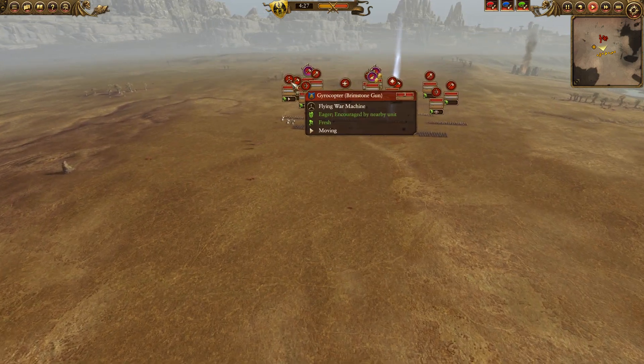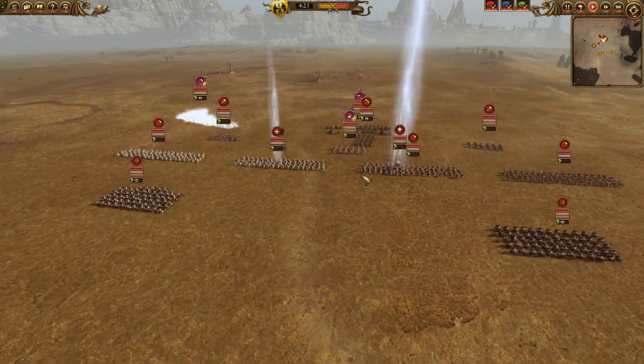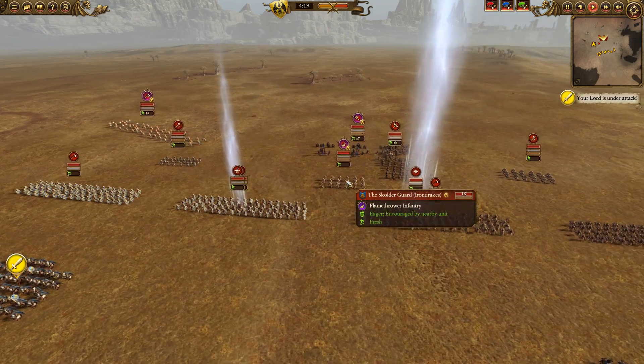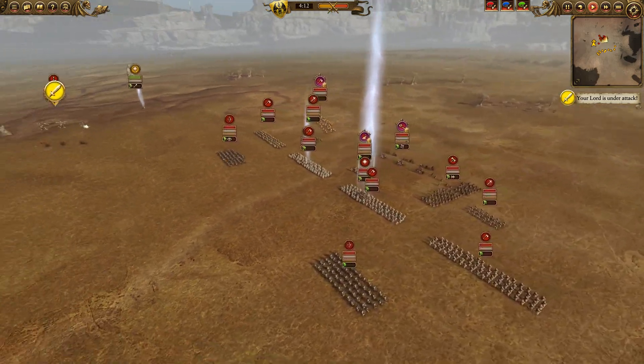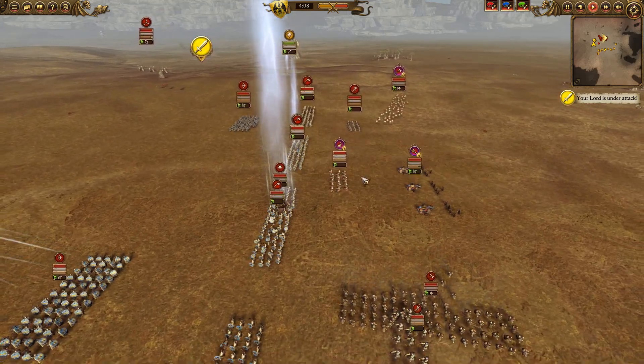The Dwarf Army here — we have a Gyrocopter with Brimstone Guns, two Rangers in the front. We have a line of Dwarf Warriors backed up by Thorkum Grudgebearer and a Runesmith. We have two Iron Drakes with Troll Armor Torpedoes, and then the Skolder Guard, Goblobber, Longbeard, and Dragonback Slayer. A unique build — I've not really seen this one before. I like it. I like when players take a risk and bring different builds.